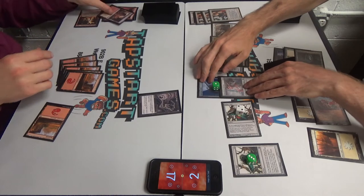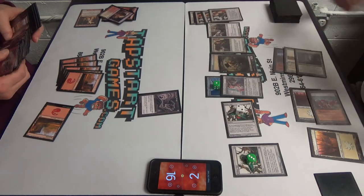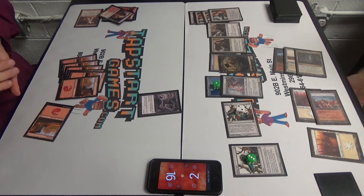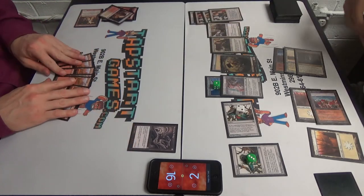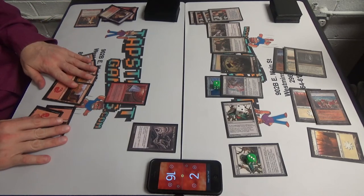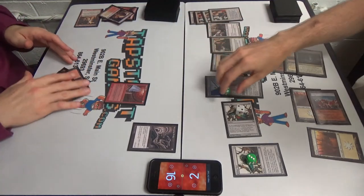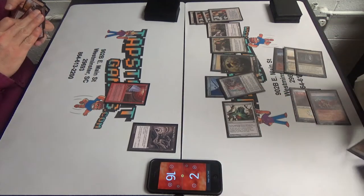You're good now. End of turn. Fetch. Deck thinning. Climb Rift. Even if I drop the counter, that'll put me to four. And then that'll put me to zero. So you got this one. Woo! So it was a Banisher Priest in hand — I was hoping you had a creature so that I could banish it. But no such luck.